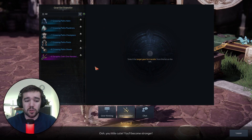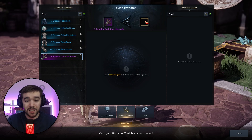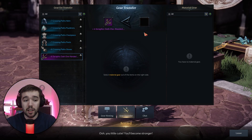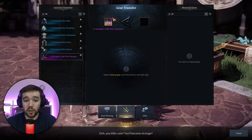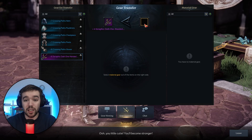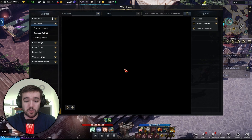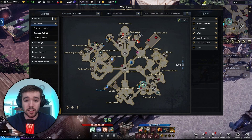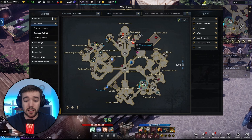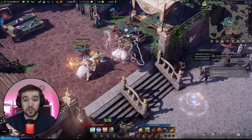In the Gear Transfer screen, place the item you want to keep — the new epic or legendary piece — on the left, and the old upgraded blue or epic item on the right. All your upgrade progress transfers over and you won't lose any honing levels. So: complete the North Vern main campaign, do the dungeon in Balanka, follow the quests, reach gear score 340, unlock Abyssal Dungeons, and start earning your epic then legendary armor. Thanks for watching!